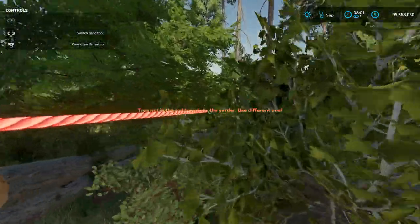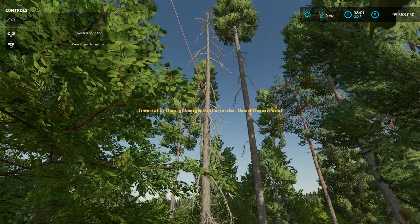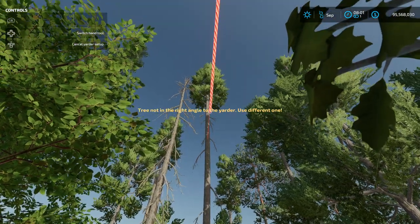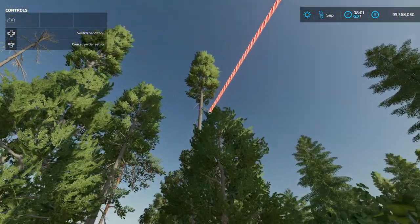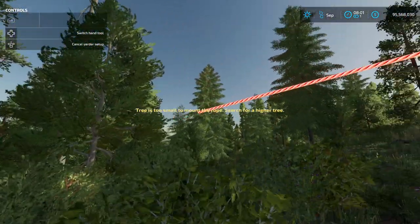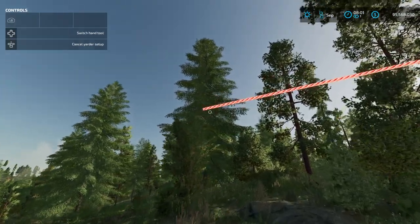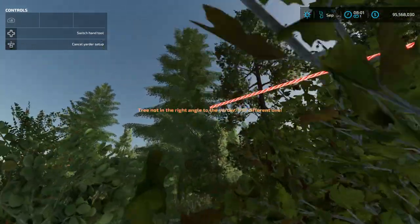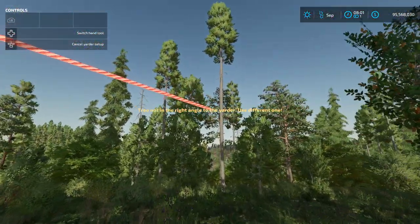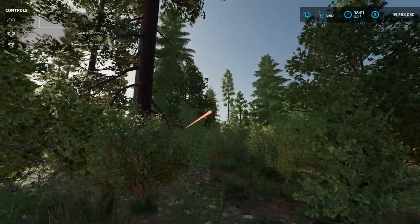I'm going to attach to a tree nearby these logs. As we look at the tree — that one's not at the right angle. Let's use a different one. It likes that one. Still not at the right angle, so we might have to pivot the Yarder a little bit. I want it to grab these trees because these are the ones near the logs. Let's go ahead and pivot that.